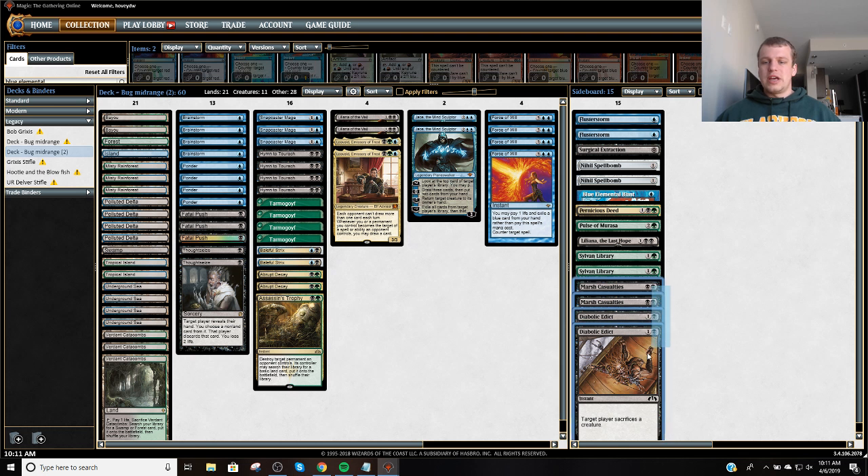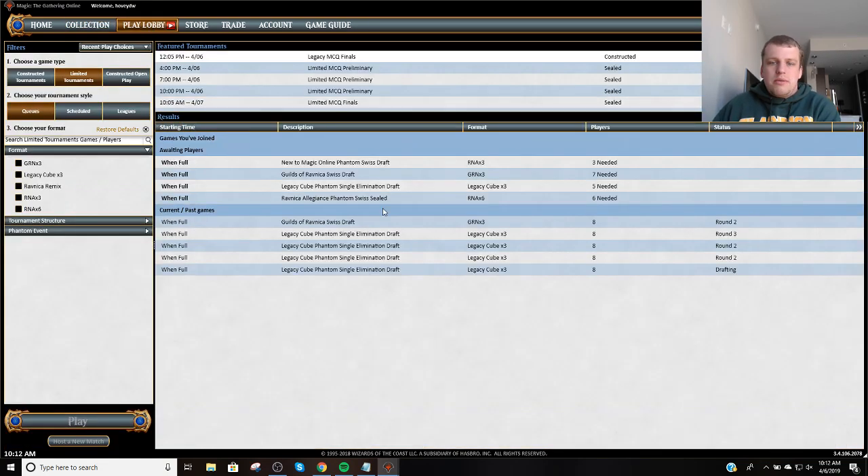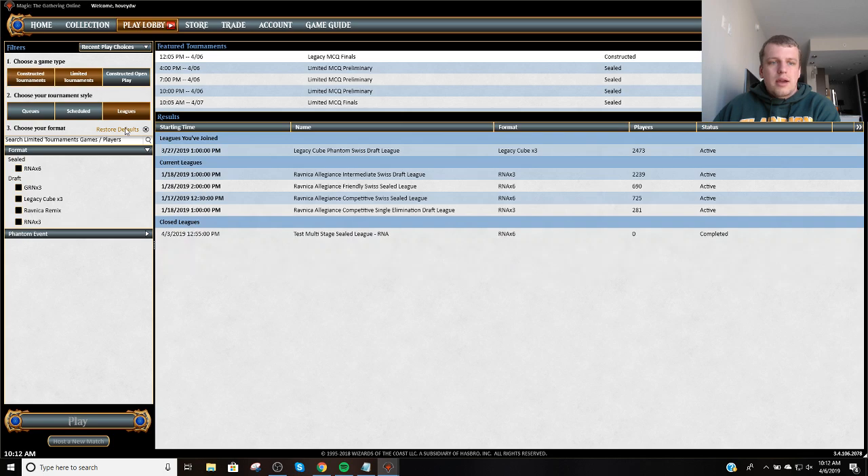So we're really set up to beat up on True Name. In control matchups, with the two Lilianas and Sylvan Library, we have five really good grindy cards that don't get blasted. So that's kind of the pull of the whole deck. We're going to give it a whirl — we're going to jump into our first game, and I will be right back for the leagues.